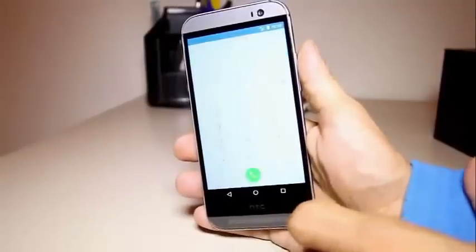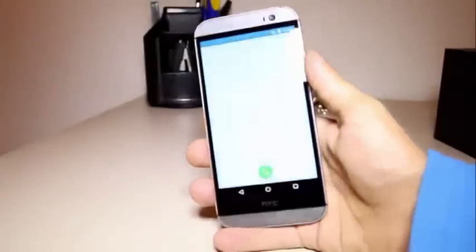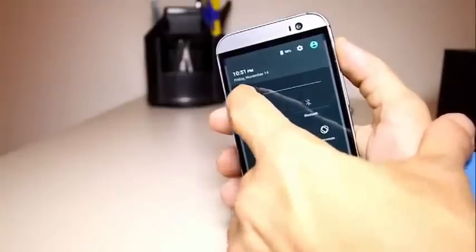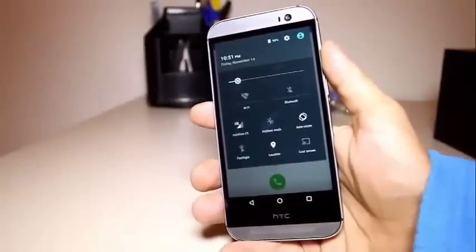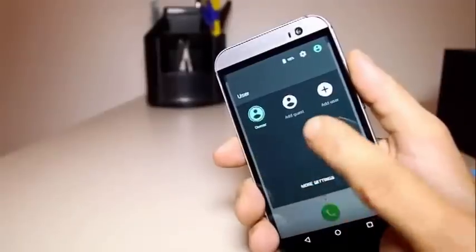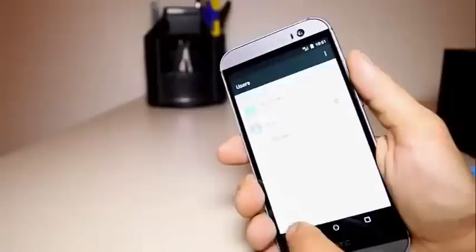If we press over here, this is what we get — just a typical dialer. This is the notification center. If you pull down one more time you get the quick settings panel, kind of like the Control Center in iOS but this is the way it looks in Android 5.0. You have the battery, the settings icon, the owner account, and you can add a guest — there are more settings if you want to configure it so other people can use your phone.